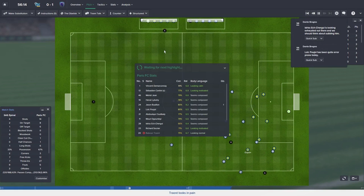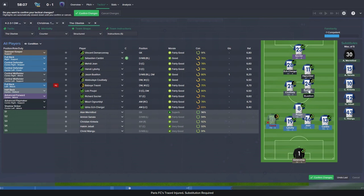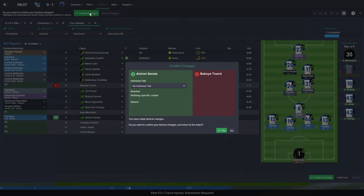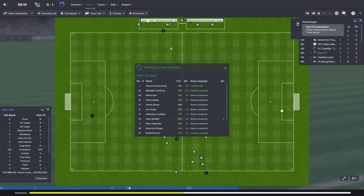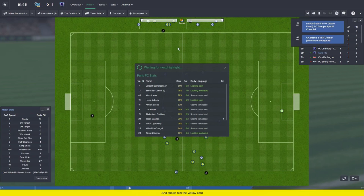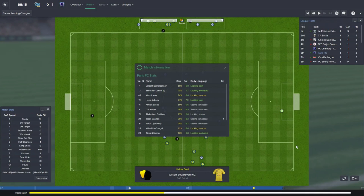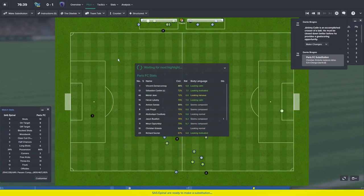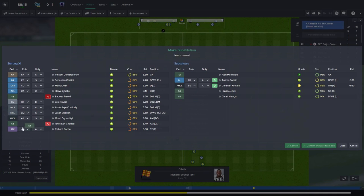Second half — possession has dropped a little as has pass completion, probably because we're tired. Last thing we need is an injury. Traore can play in midfield as well, which is why he can take that kind of shot, though he's more of a defensive midfielder so I'll switch those two over and bring on Sanaya for slightly better match fitness. We don't quite have enough rapport with the players to do everything I want yet, but we're holding firm — only a goal up but they haven't threatened much.